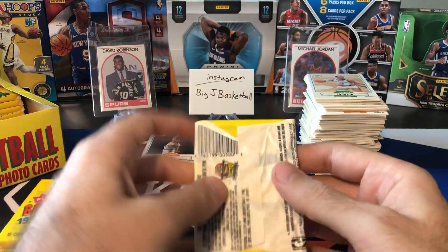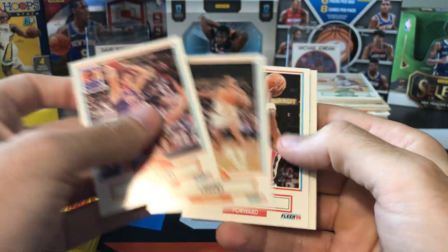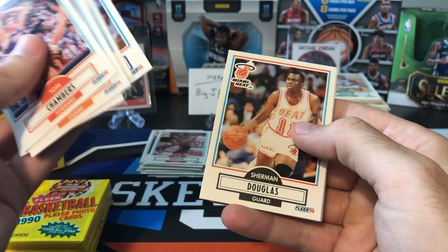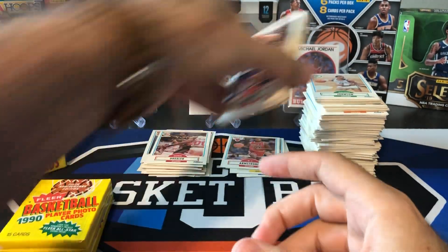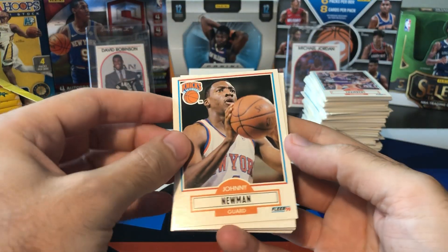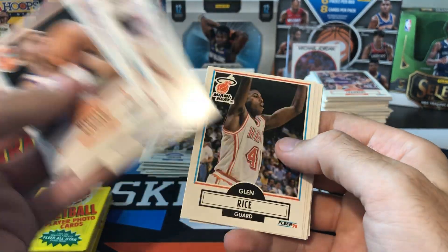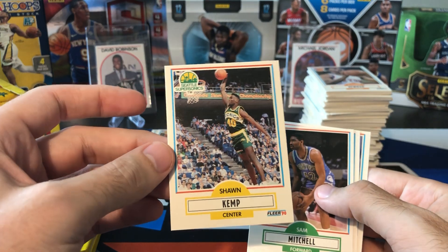Tom Chambers, Mo Cheeks, Mark Aguirre, Drexler again — I feel like we've gotten nonstop the same cards. Hopefully we didn't get a searched box where someone knows the collation and which packs Jordan's going to be in — that would definitely be a bummer. Jerome Kersey, Magic again with pretty bad centering, Craig Hodges, Roddy McCray, Glenn Rice — I think that Glenn Rice is a rookie too, actually. Steve Kerr, Sean Elliott, Paul Pressey. And this is Sean Kemp number three! So we've gotten a lot of Sean Kemp rookies, just no Jordans unfortunately.